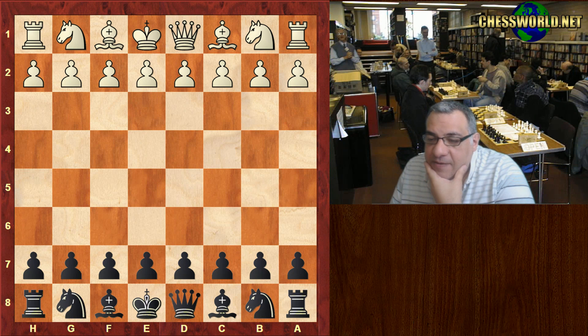John was playing Magesh Panchanathan. He's a grandmaster who actually took clear first place in the 2012 Philadelphia Open, so a very, very strong player. He plays on the ICC apparently under the name Famizan.